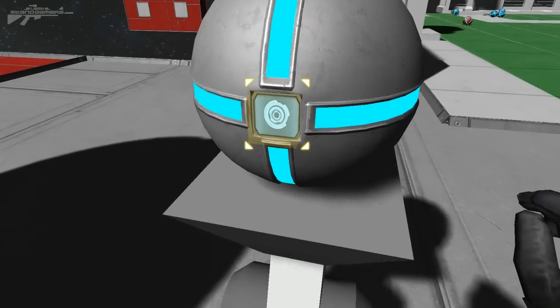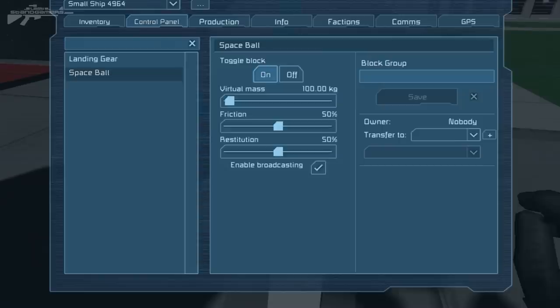Let's have a look at the settings. By going in here we have a virtual mass that affects how much weight this actual block has. We can go all the way up to five tons and all the way down to zero, which is really cool. We've also got the friction of this block — so when it's rolling along the floor, will it start to grip and actually roll?